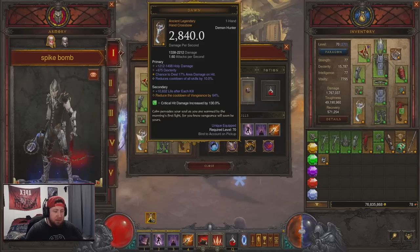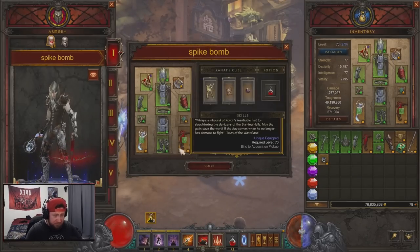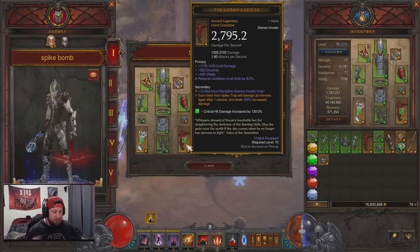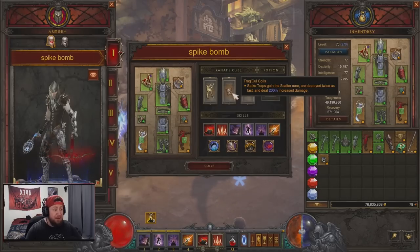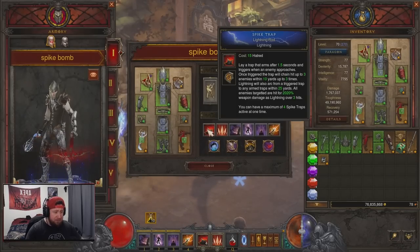For weapons we have Dawn, basically just to help keep full uptime on Vengeance, and then Demon's Demise — each blast from a Spike Trap will damage all enemies after one second with increased damage. In our Cube we have the Cannon Bolter so your Spike Traps lure enemies in, but mainly we want the 200 percent increased damage. Then Trag'Oul's Coil — Spike Traps gain the Scatter rune and are deployed twice as fast dealing 200 percent increased damage — and Ring of Royal Grandeur to pair it all together.